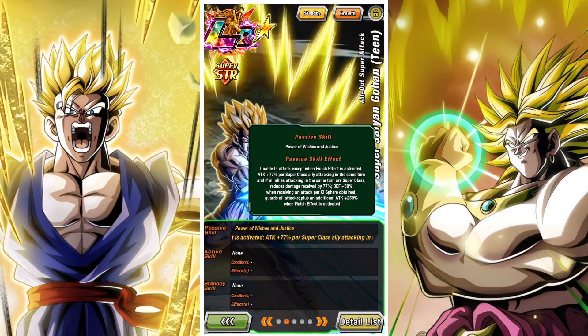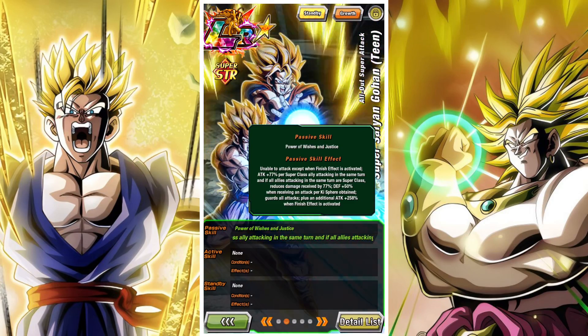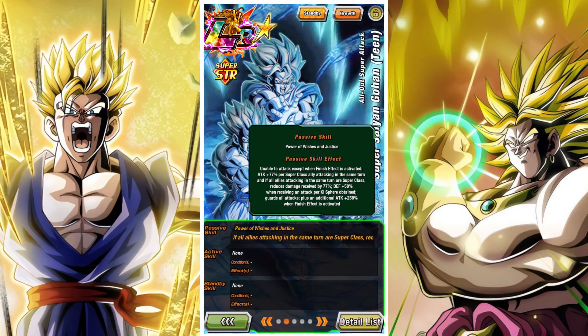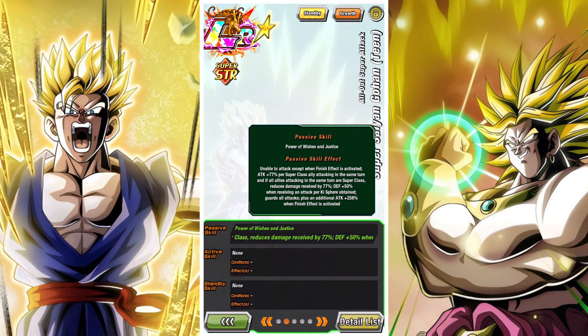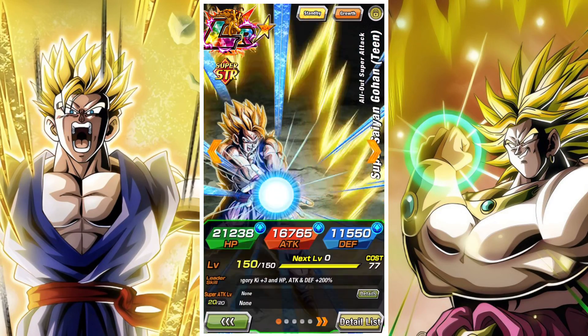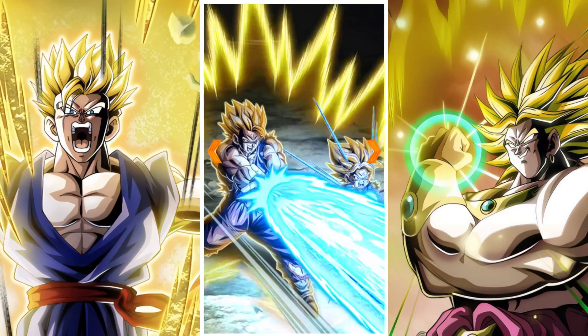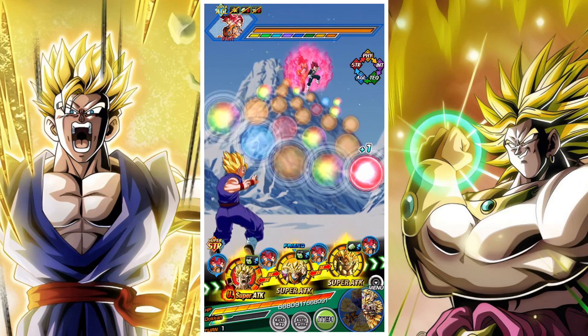Gohan has Guard that's conditional, based on having a Kamehameha or Earthbred Vices category unit on the team with him. A lot of people got upset about this, but I don't think it's a big deal because you're going to want to run him with an Earthbred Vices or Kamehameha unit anyway. Remember, Earthbred Vices includes every single Gohan in the game, so you can link him with basically any Gohan.